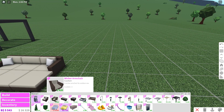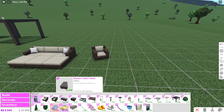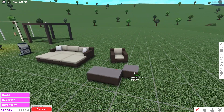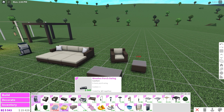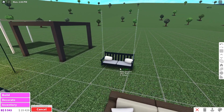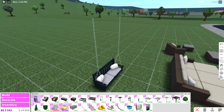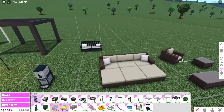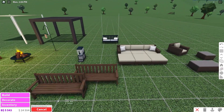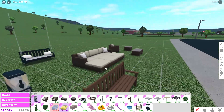We also have other pieces: a wicker armchair, a wicker coffee table with a bit of glass on top — just a bit modern — and a wicker end table as well. We have a wooden porch swing! I hope it actually swings, that's so cool. And then we also have a wooden park bench — this is a big improvement from the other park bench they had. I like that a lot!